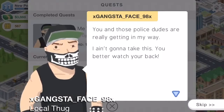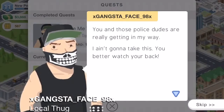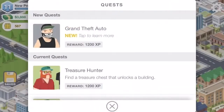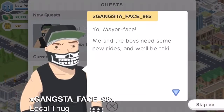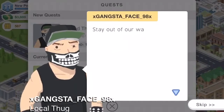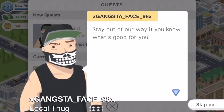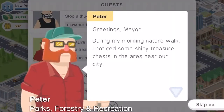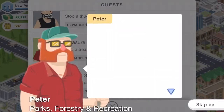More criminal NPC dialogue: 'You and those police dudes are really getting in my way. Grand theft auto — yo Mayor, me and the boys need new rides and we'll be taking what we want off the street.' Yeah, that's not happening — they're not going to succeed.